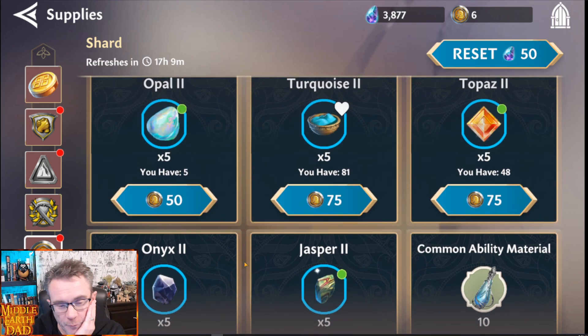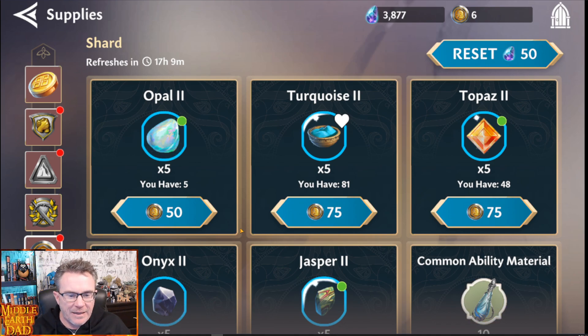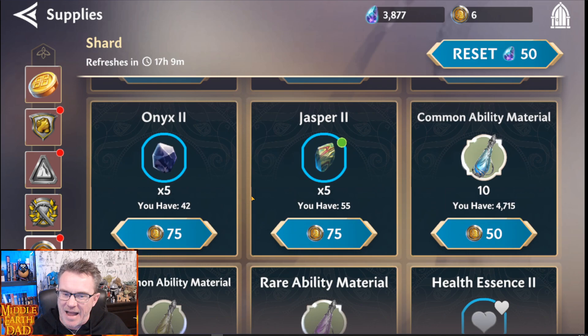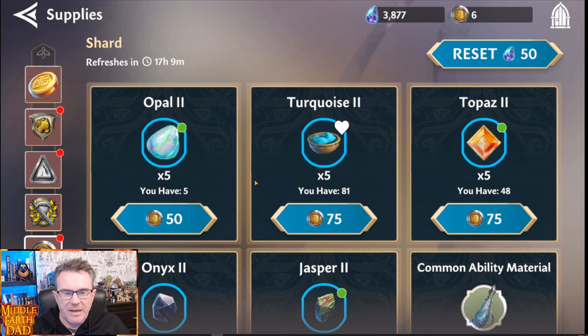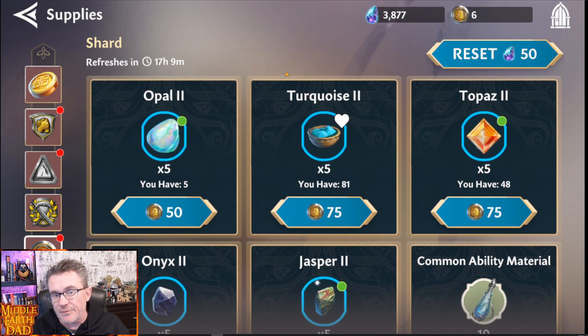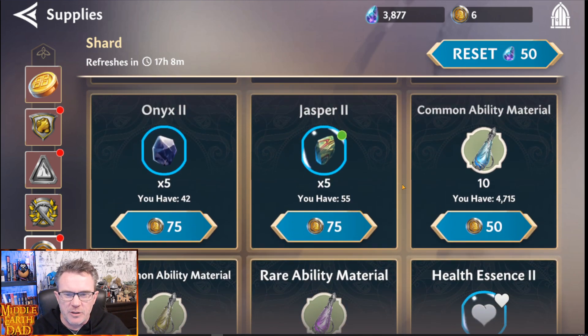So I can buy 10 rare ability materials for 200 extra shards. The conversion ratio of this is — I don't see anybody doing any of this for quite some time. If you really think about the way farming works in the game right now, this is not going to be a viable shop for anybody. You'll get some shards when you get some characters to 7 stars. I'm going to be taking some elves to 7 stars here very soon, I'll probably have a few extra shards. But the game is not built right now for me to go farm more shards and then spend them here. So I think this will be an unused shop.